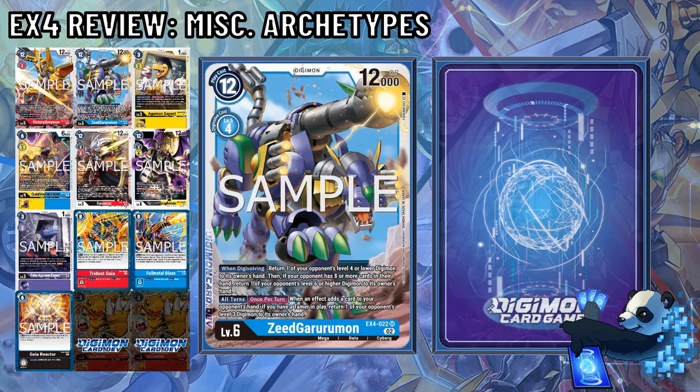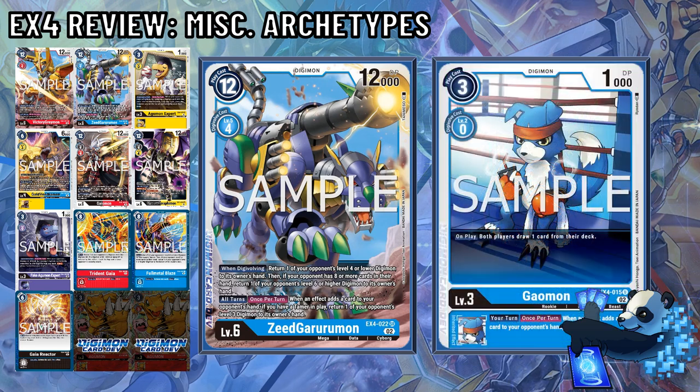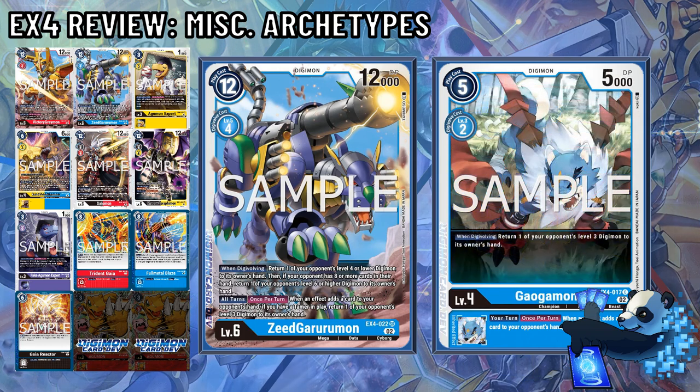Z-Gururumon lets you return a level 4 or lower Digimon to your opponent's hand, but if they have 8 or more cards, you get to return a level 6 or higher. Also, all turns, when an effect adds a card to your opponent's hand, if you have a Tamer in play, return one of your opponent's level 3 Digimon to its owner's hand. This is all related to Gaomon's support. While the When Digivolving effect is nice, it's hard to justify the 4-cost Digivolution. Luckily, Gaomon and Gaugamon can each gain you a memory to make this Digivolution just 2 memory.